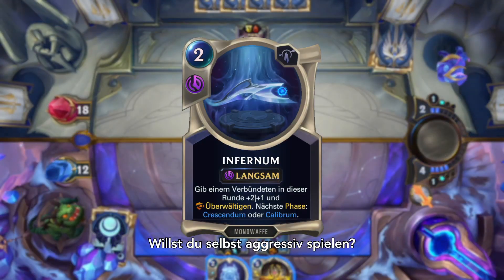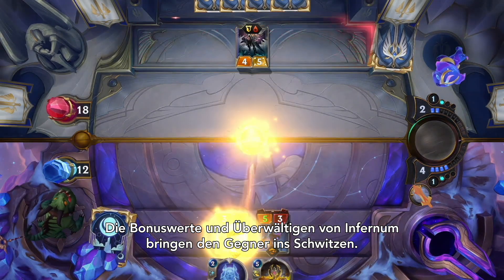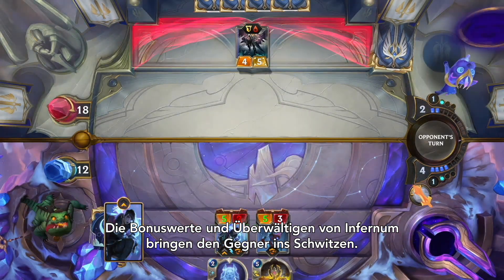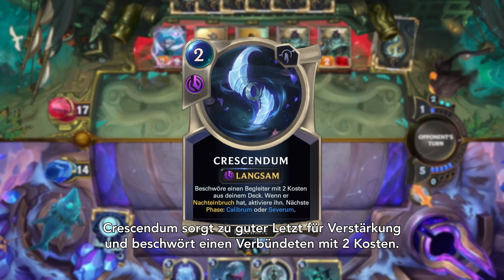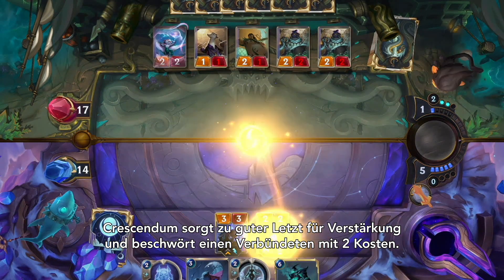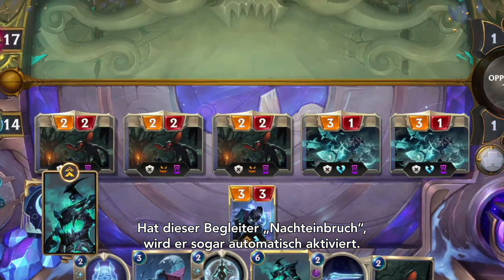Think of playing aggressively yourself? Infernum turns up the heat with bonus stats and overwhelm for some truly sick burns. Finally, Crescendum can call for backup, summoning a 2-cost ally from your deck. If that follower has Nightfall, even better — it'll be triggered automatically.